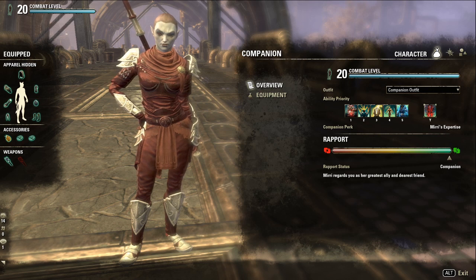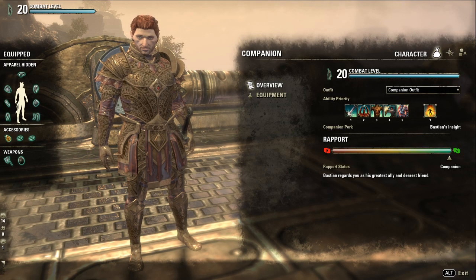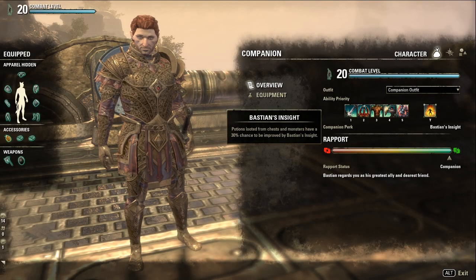Now that you've unlocked your Companion, what can they do? Your Companion joins you at level 1 and will level up to a maximum of 20 as they gain experience with you. As they level up, just like the player character, they will unlock new skills. First, take note of the Rapport System — you can unlock new dialogue options and additional perks by interacting with the world and doing Companion Quests. Both Bastion and Mirri can also become house guests if you complete their quests, and you can unlock a special collectible by earning achievements related to your Companion. Mirri grants a 30% chance for extra loot in chests, and Bastion has a 30% chance to increase the quality of potions looted from chests and monsters.